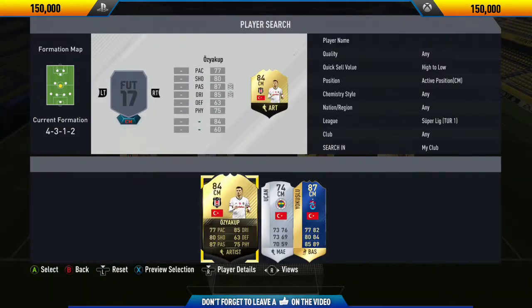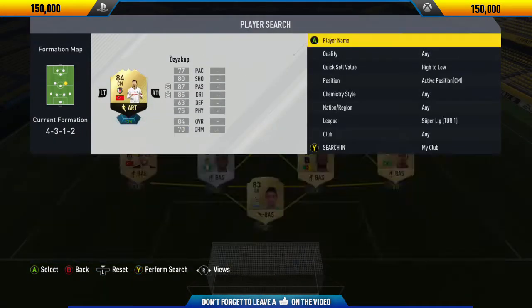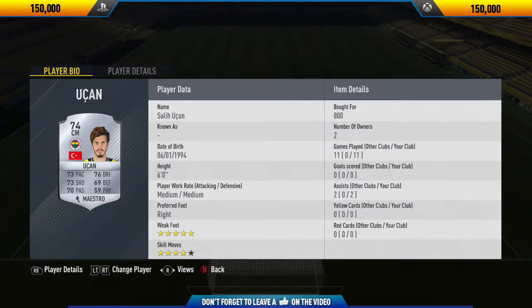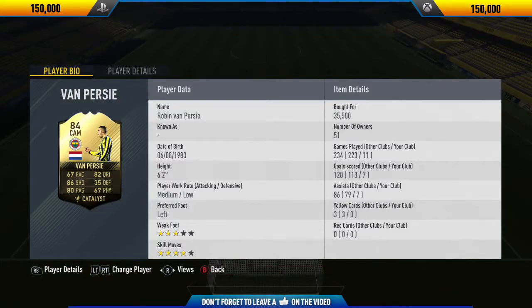In the left back position I decided to go with Erkin. Our first center mid is Yozzi Kulu — I think that's how you say his name — and I actually packed him in the guaranteed Team of the Season SBC. When I first packed him I was pretty disappointed, but now actually trying out his card is honestly incredible. He was the defensive player in the midfield and did a great job — like a brick wall in front of our four defenders.